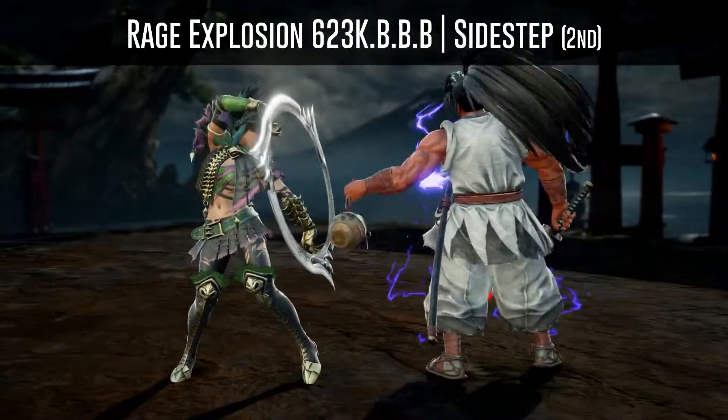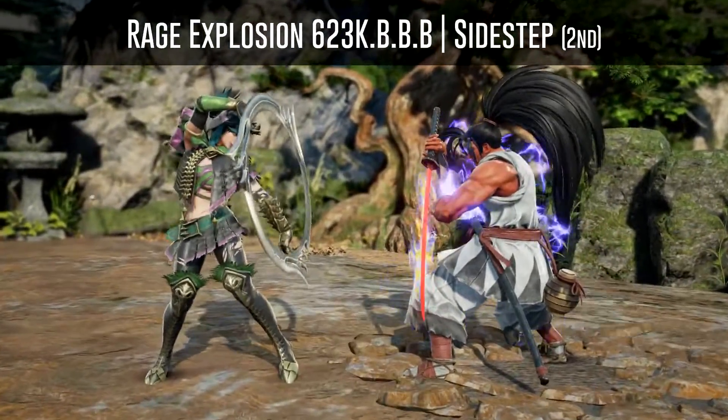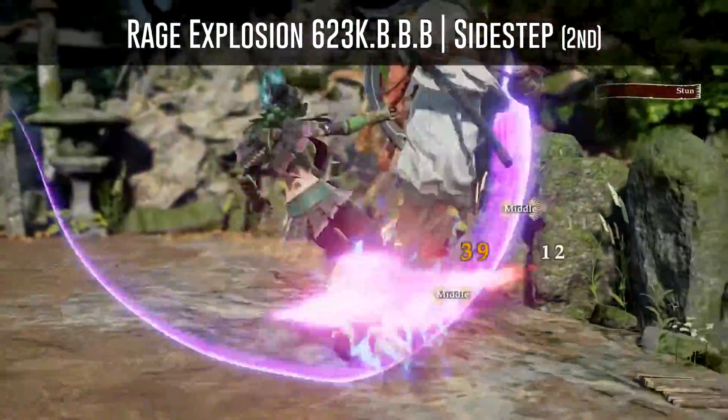You can sidestep the second hit of Haomaru's rage explosion 623KBBB to your right with characters such as Tira, Shangfa, Cassandra, Mina, and Siegfried.